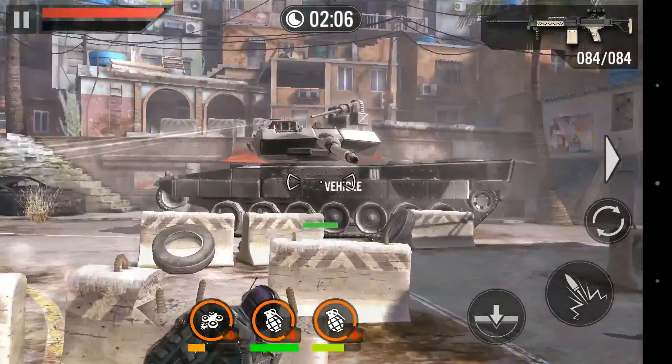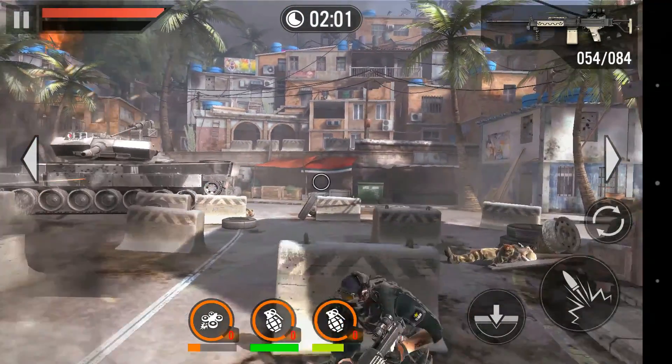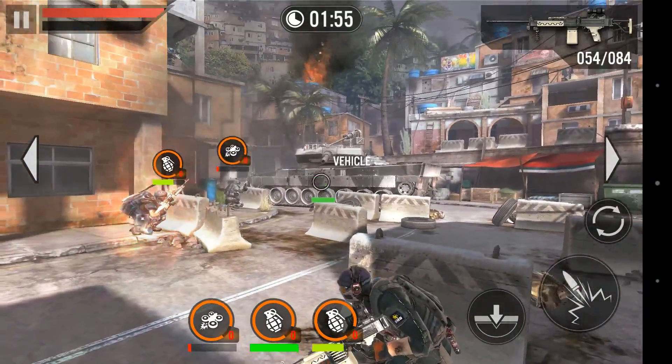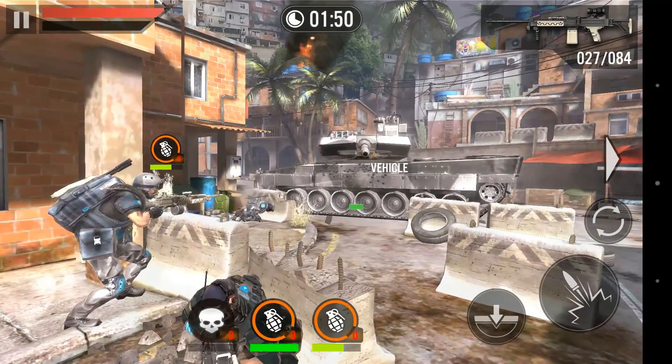Fire at the tank — there's no particular area you need to target, just keep firing at it repeatedly. If possible, focus on the same spot where you have fired before, and that should help you take the tank down. As you can see, it is pretty tricky; it's not all that easy.